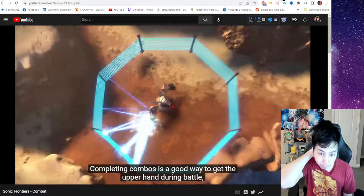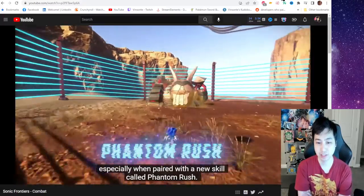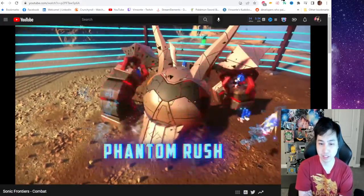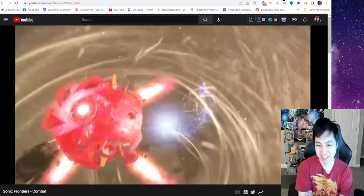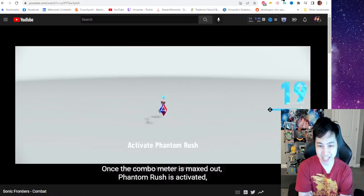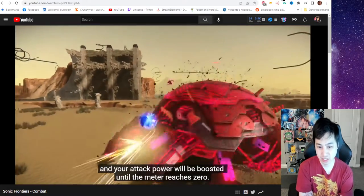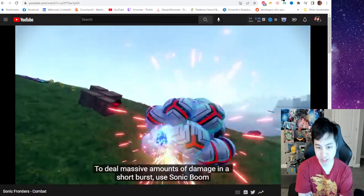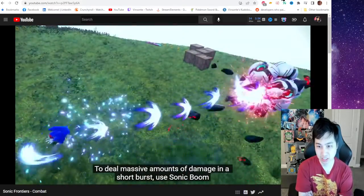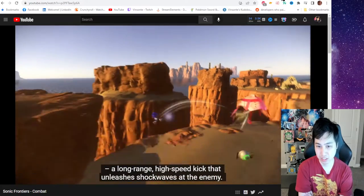Completing combos is a good way to get the upper hand during battle, especially when paired with a new skill called Phantom Rush. So fast — get after images? Phantom Rush is activated and your attack power will be boosted until the meter reaches zero. To deal massive amounts of damage in a short burst, use Sonic Boom — a long-range, high-speed kick that unleashes shockwaves at the enemy.